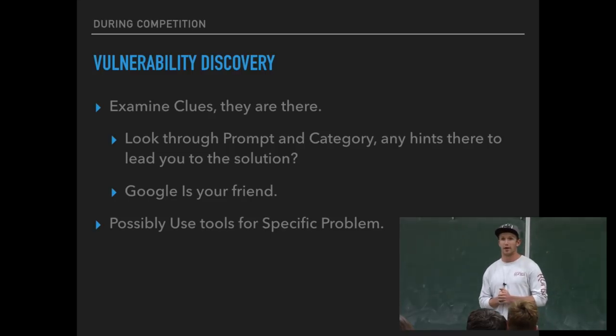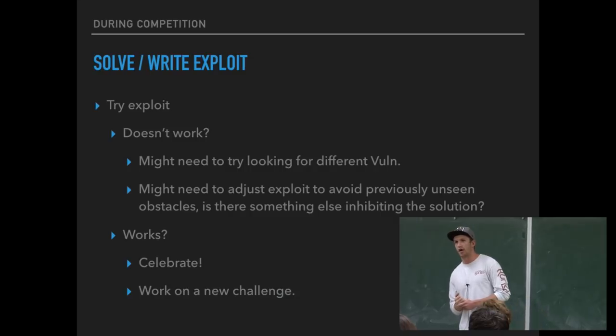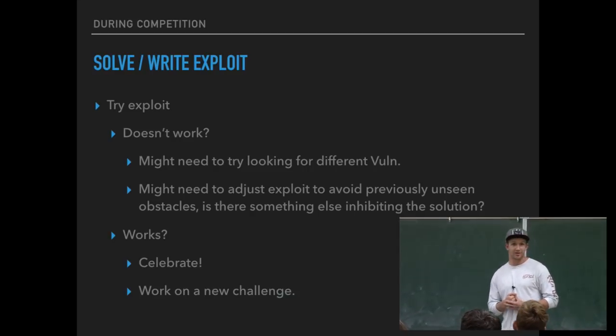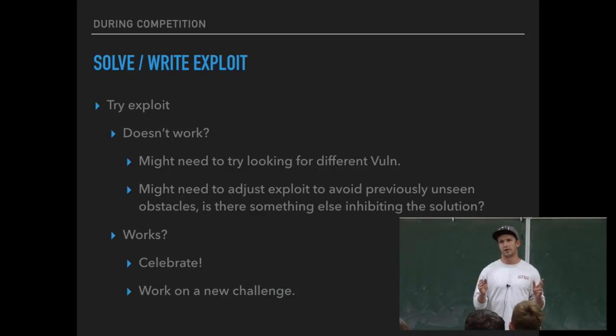Once you have an idea of what you're going to do, there are specific tools you can utilize to improve your probability of getting the flag. Once you understand the possible vulnerabilities, you'll try to exploit them — write that code or solve that specific problem. If it doesn't work, you might have to try a different route. You might be trying the wrong thing, or you might just be off by a little bit — like an input limit of 20 characters causing a silent error. Sometimes you have the right exploit but it's slightly off; you need to condense or shift it to pop the system and get the flag.